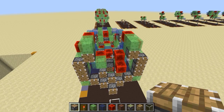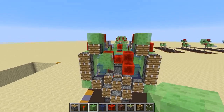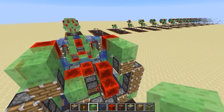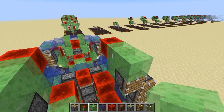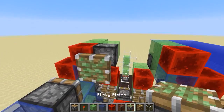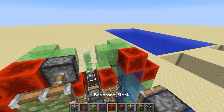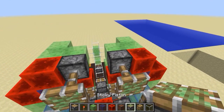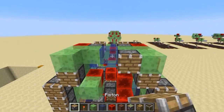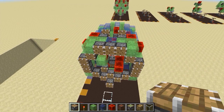Okay, step seventeen: go to the top to finish the circle that's pushing the glass sphere at the front forward. Place a slime block here, then a sticky piston facing to the back. Do the same on the other side: slime block and sticky piston extending to the back. A glass block here, then three pistons — one, two, three — and that is step seventeen.